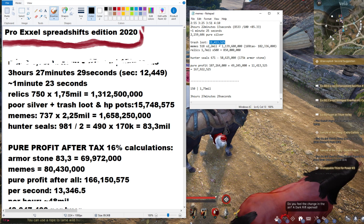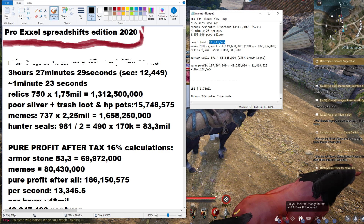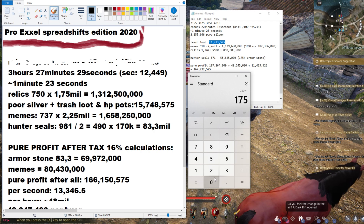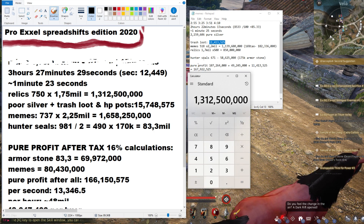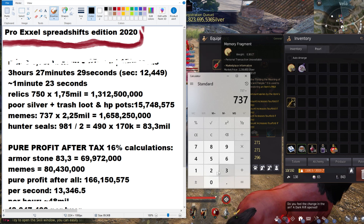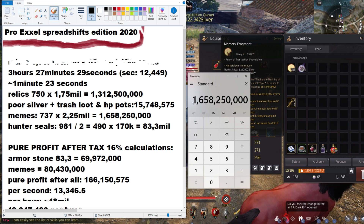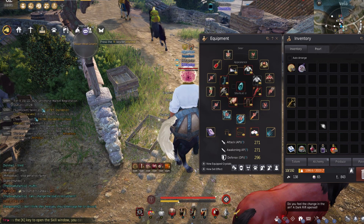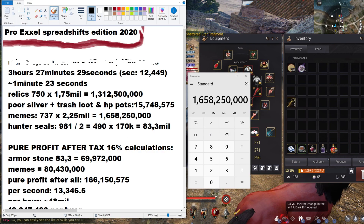Trash loot: around 11 to 15 million. For relics, I bought 750 for 1.75 billion. So far: 737 times 225,000 equals 1 billion 600-something million. Then hunter seals — I had some extra in the bank which is why I included them — 490 times 170,000 equals 83 million.